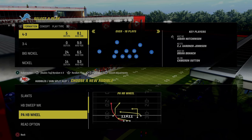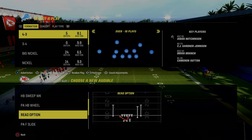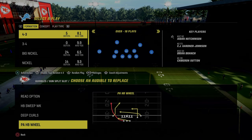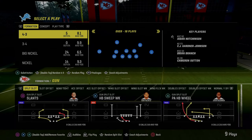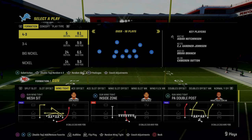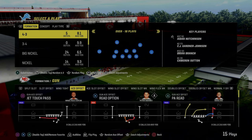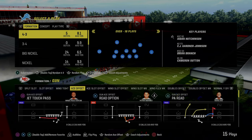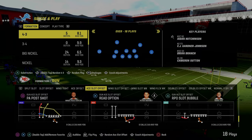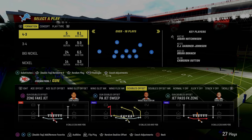I've got the read option in there too, so maybe I put the read option on one audible and halfbacks week-week on another, then whatever key passing play. Really when you're audibling around a lot, you're trying to find or set audibles that have unique routes. For example, PA read has this unique crossing route and jet touch pass. We're going to show you some really cool stuff out of the slot formation as well — another really good passing formation.